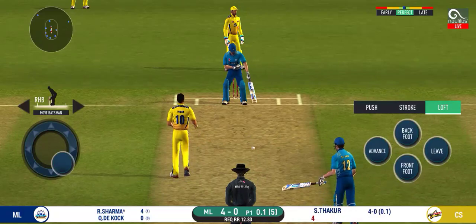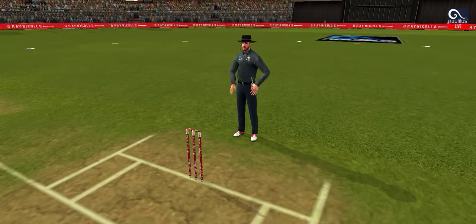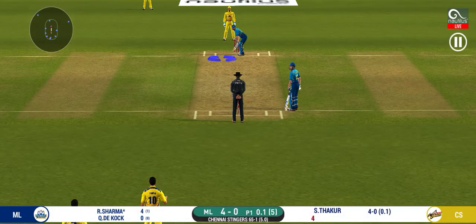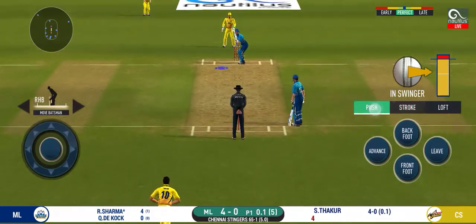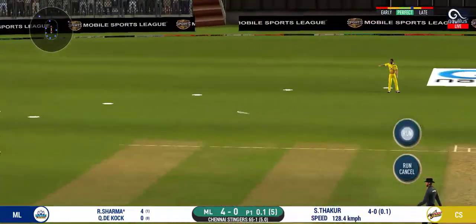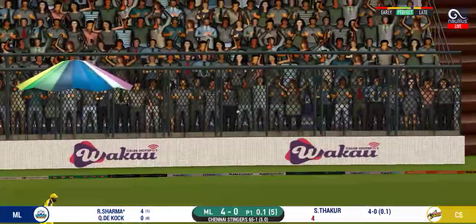It's on the body — a nasty delivery. Dead ball signaled by the umpire. The bowler will have to be extra careful of the line; he bolts to the speed. Strokes it into the gap for a single.